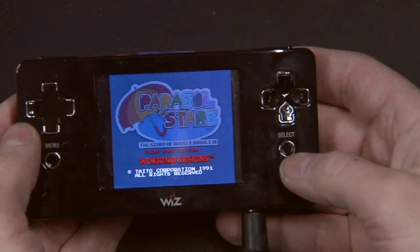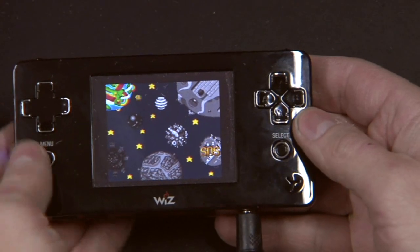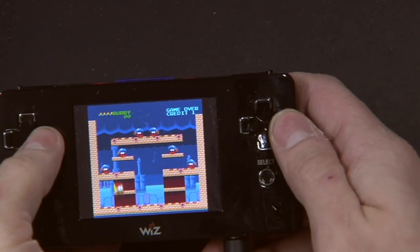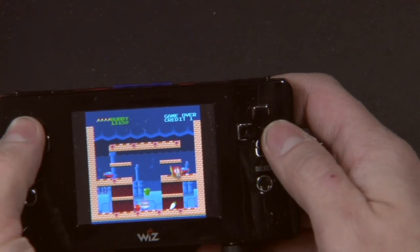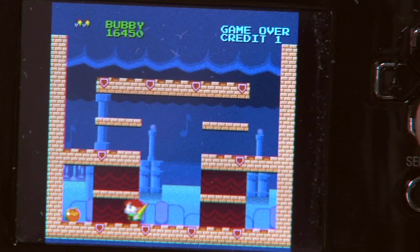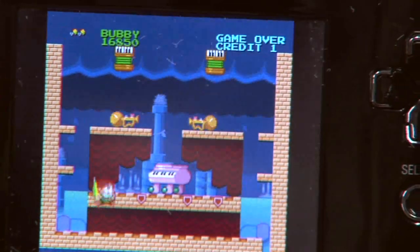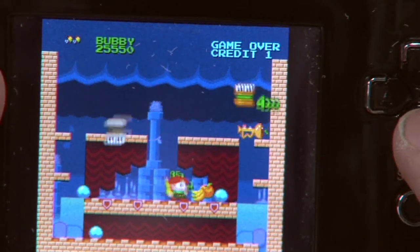Tamper is a nice PC Engine emulator. Let's play... Oh, Parasol Stars is a nice game actually. So you can see how well it works — with the first beta version but as you can see it works fine, running nicely for PC Engine I guess.